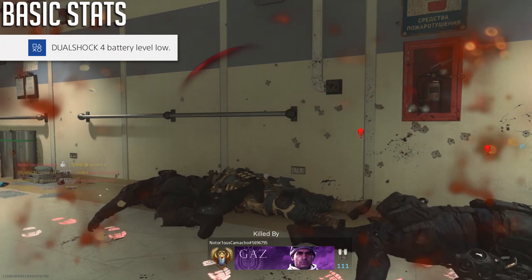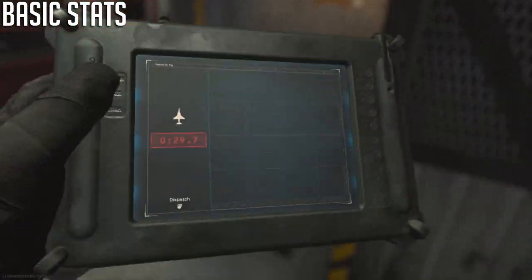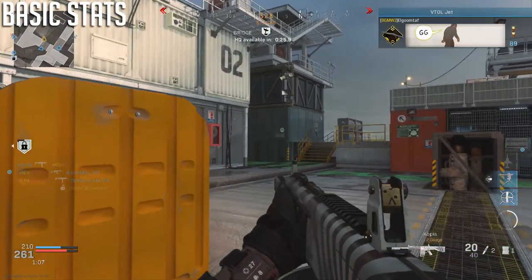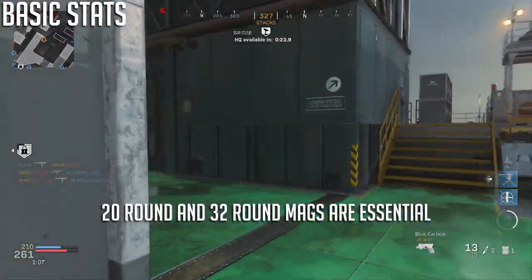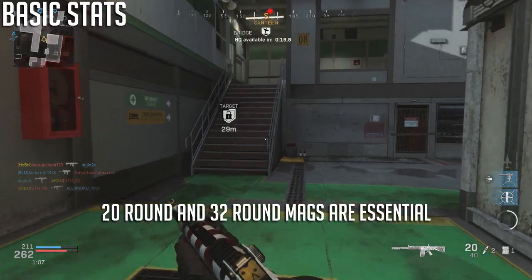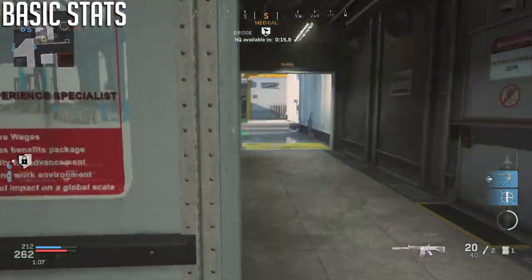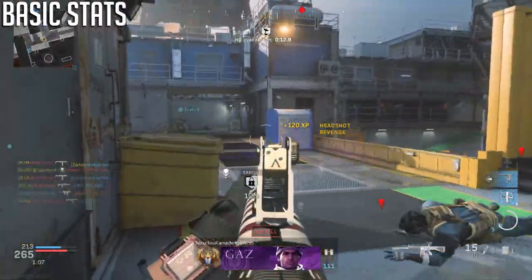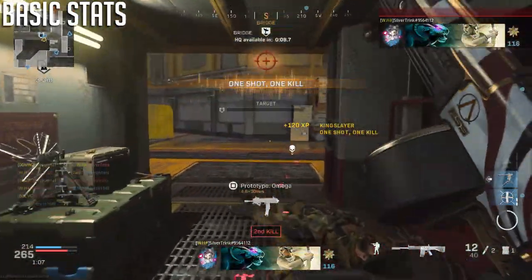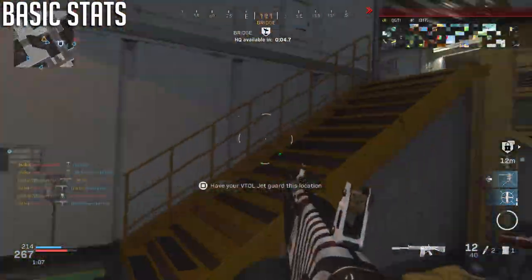One of the big drawbacks is the magazine size, which is only eight — you'll be reloading a lot. That is, until you get the 20-round mag and the ridiculous 32-round magazine, which is nearly quadruple the normal mag size. Both attachments are essential, and if you can control your shots, the 20-round mag is usually enough since it doesn't hurt ADS time or movement speed as much as the 32-round.